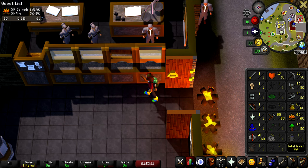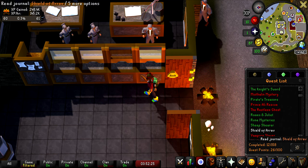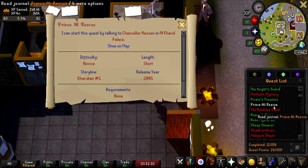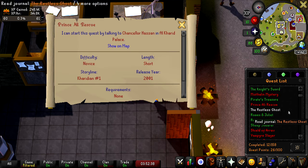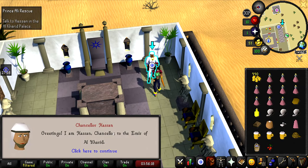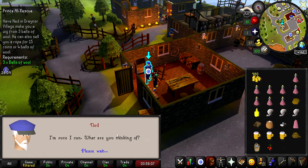The quest we are going to do is Prince Ali Rescue, so that at least I won't have to pay the 10 GP toll to enter Al Kharid. I have everything I need to complete the quest. Got our three balls of wool, so let's get this wig made.